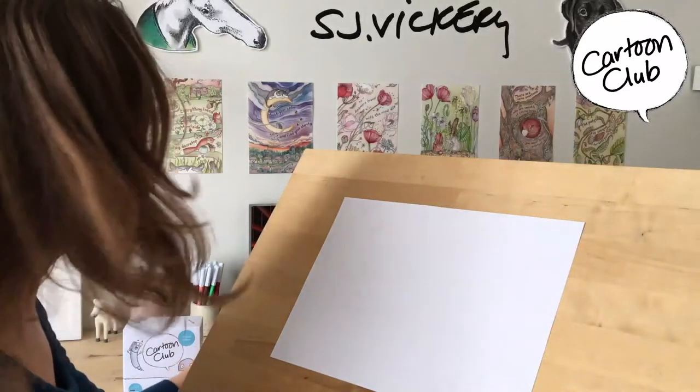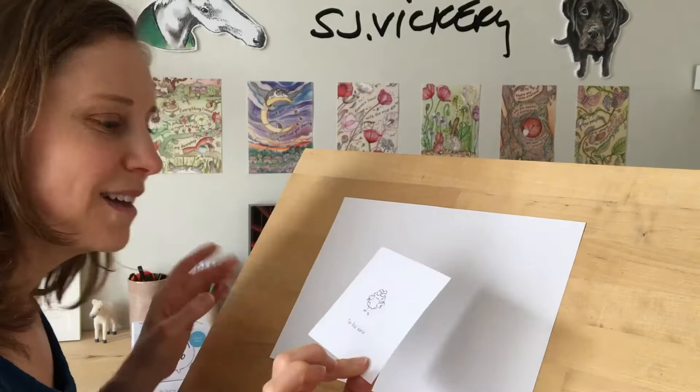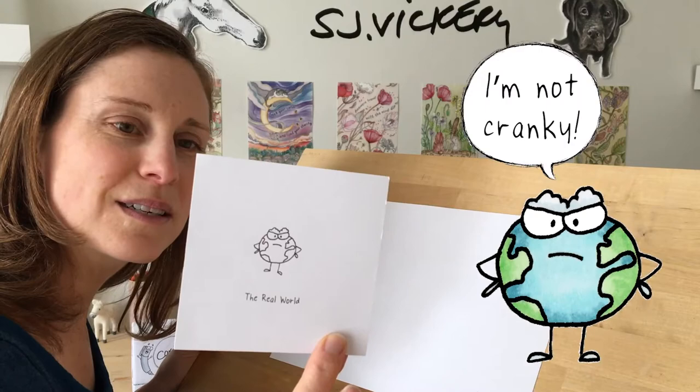I'm going to show you how to draw a few of the characters from my Cartoon Club games. This is one of my favorites. He's the real world — can you see him? He's a little bit of a cranky guy. He's got clouds for eyebrows, so let's see what we can do with him.